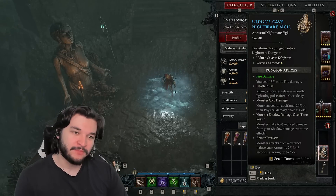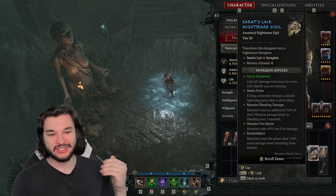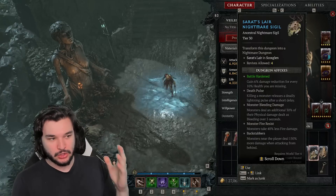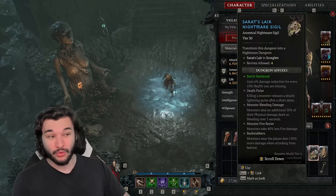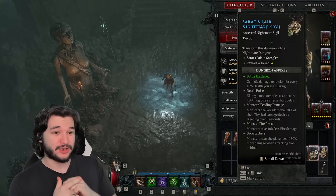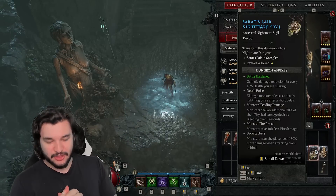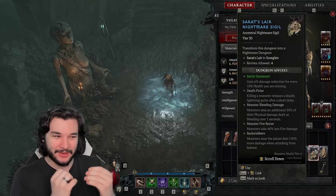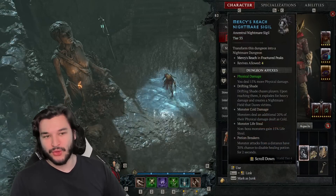The next best dungeon is Sarat's Lair — another great one. This one is a tier 30, a little low for me. I could do tier 45s or tier 50s at this point and pretty easily farm them in a group. I do tier 40s because it scales up the HP. Sarat's Lair is really excellent because you get extra damage reduction for health missing. The death pulse is always scary for every build, particularly rogues — we group enemies up and they can blow up in our faces, which is really rough.